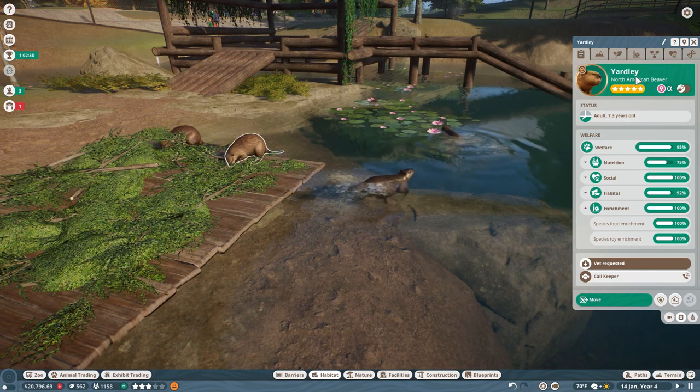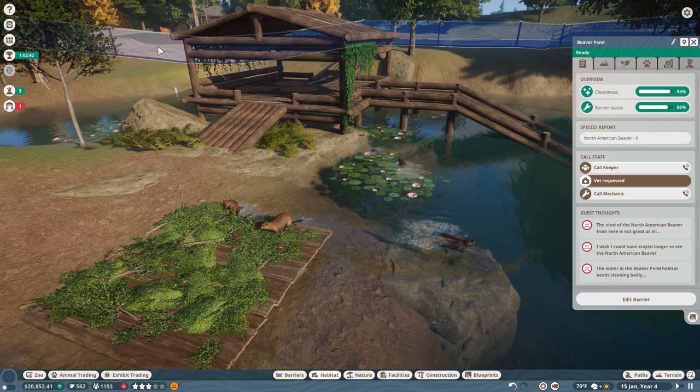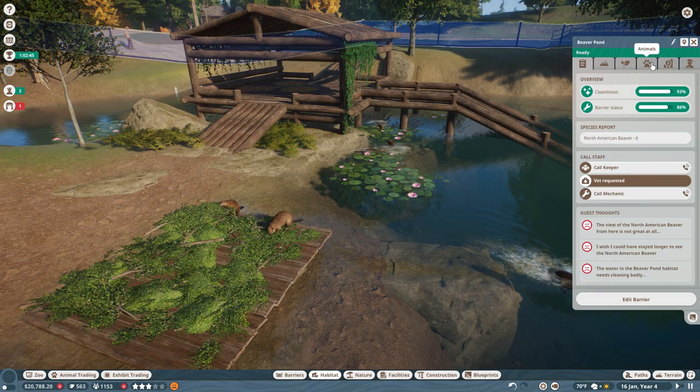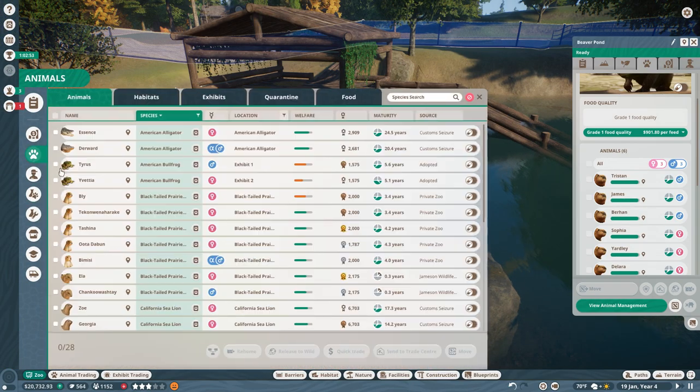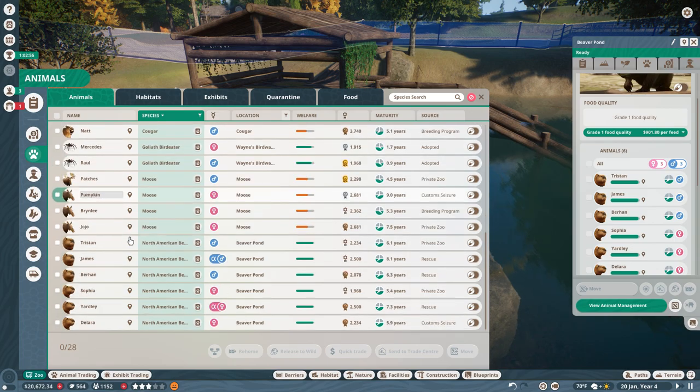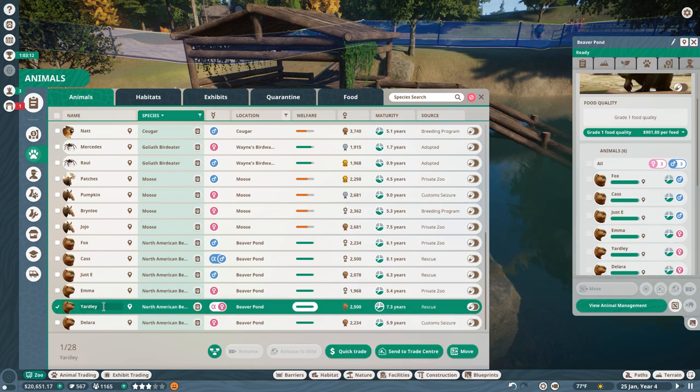The lead mother is Yardley. Did we rename all these beavers? Let me double-check my beaver name list — I wrote down the names from the first episode, but I did not rename them! Okay, let's come through and rename the beaver family after some of you guys from that first episode. We're going to have Cass as our lead male, then Fox and Just E as boys, Emma as one of the girls, Janelle as the lead mother female — I think she's the mom of all these guys — and Foxy, because you all have such amazingly cool animal names.